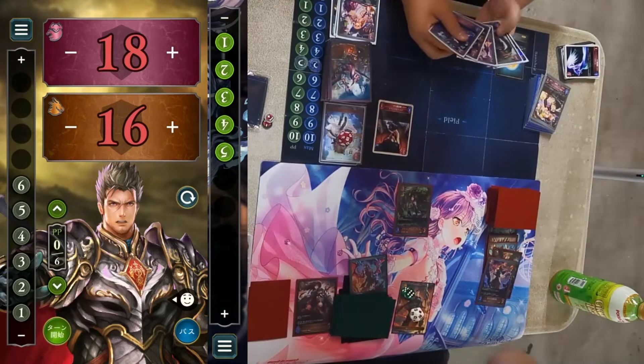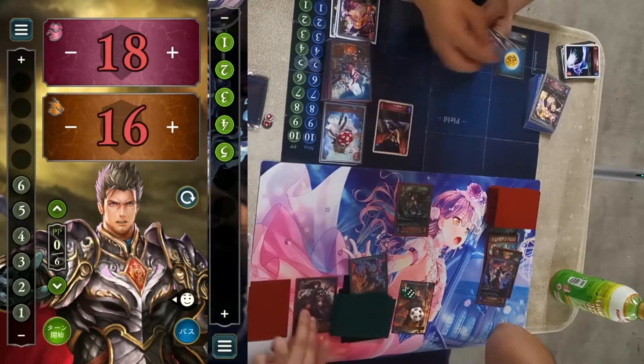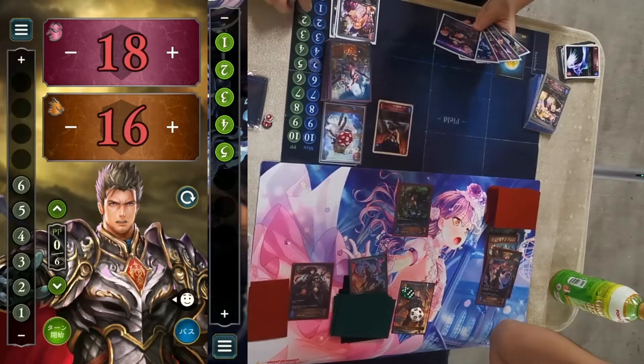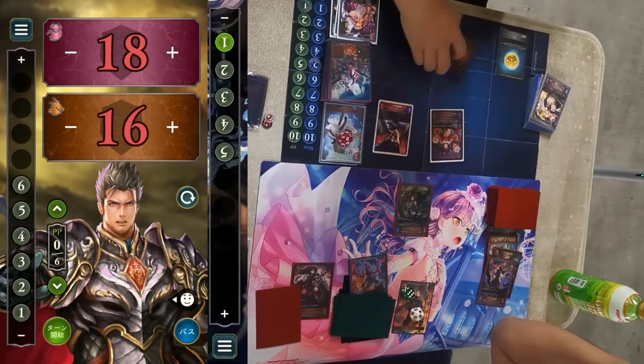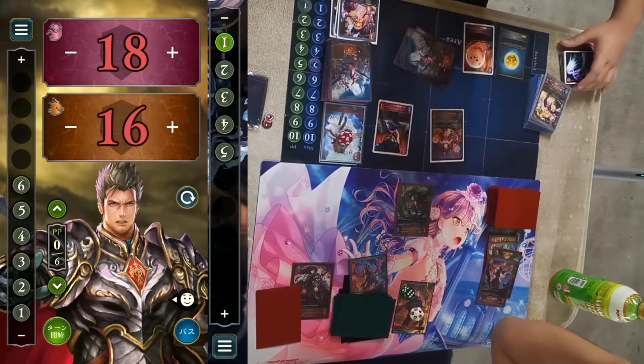Dragon is still ramping. Even if he dropped Forte it would just get removed next turn, so ramping is fine. However, Dragon is not having a good time — they only have two cards left compared to Blood's four cards in hand.